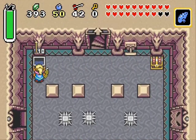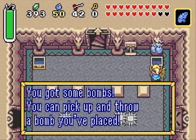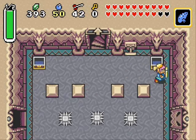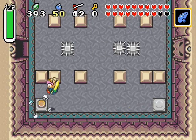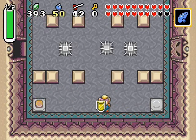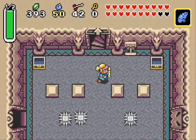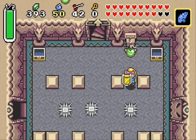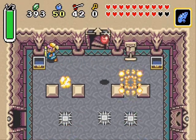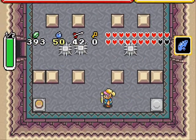Oh, look at all these chests! Arrows - thank you, I need those. And bombs too. Should I pull this switch? I have a bad feeling about this, like everything is going to get messed up in a second. I should mention that this new sword can actually break pots, which is pretty cool. Screw it, let's pull it. Enemies. Bombs? I knew it would be something like that. You can't fool me, game. Although you kind of did.